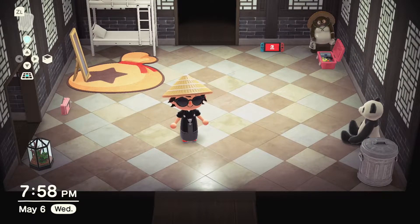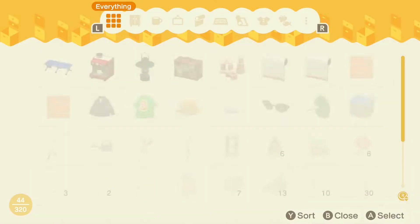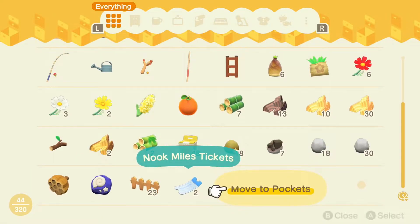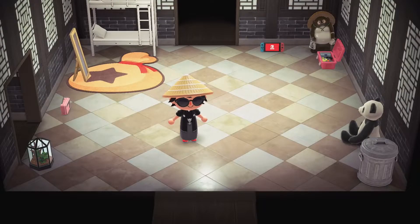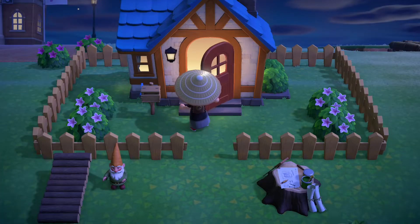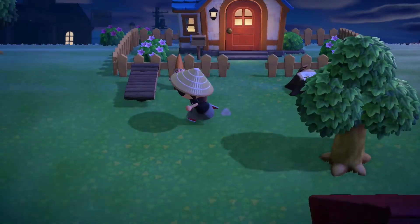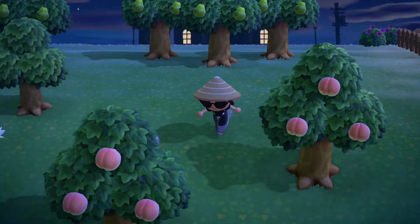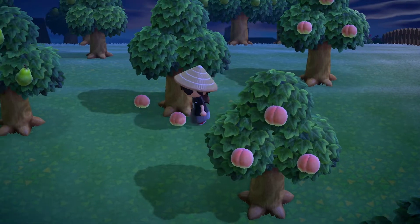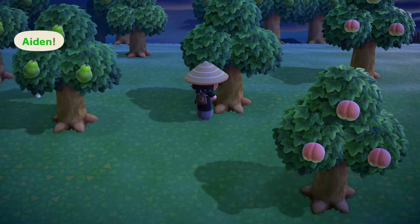You're going to need a Nook Miles ticket, which costs about 2,000 Nook Miles, so that might take a little while depending on how many you have. I have two in my storage so I'm just going to use those. Normally it's very rare to find a tarantula island, but you can turn any random island into one as long as it's spawning bugs. I'm also going to take some fruit in case there's none on the island.